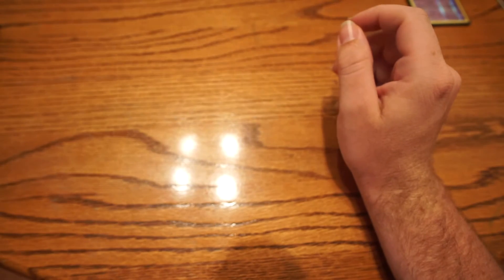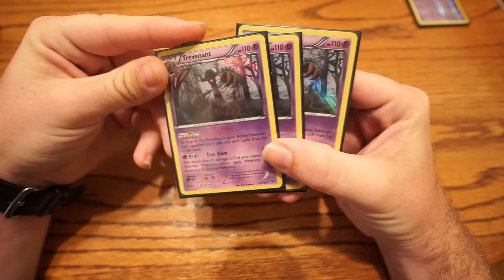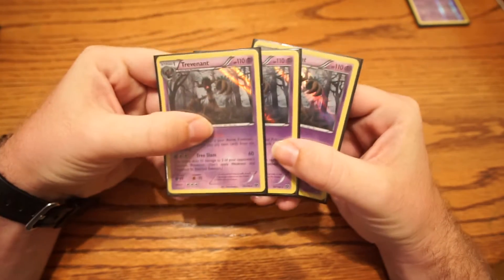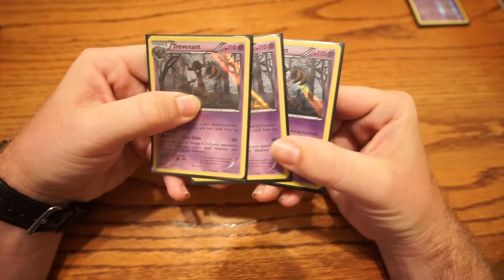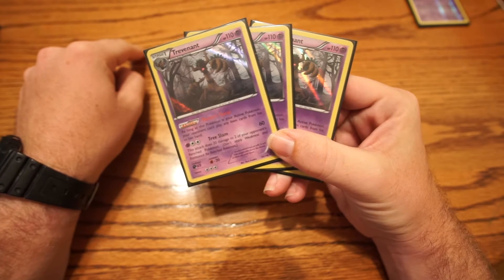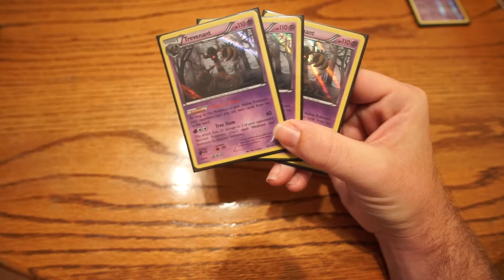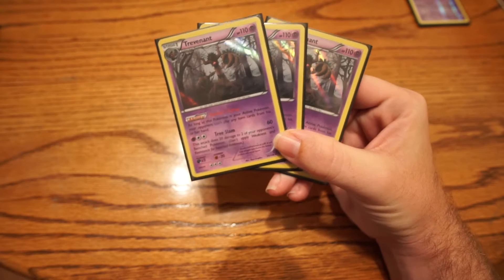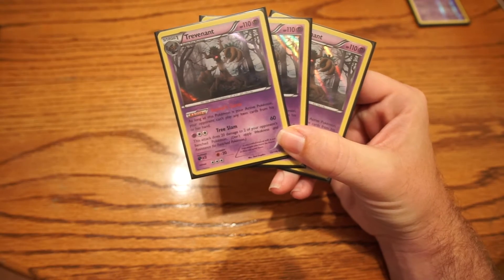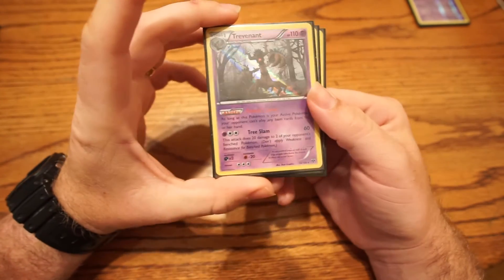I run three of the XY Trevenant, known as the Forest Curse Trevenant — the one that gives you the item lock ability. As long as this guy is active, your opponent can't play items, but you can. He also has the attack Tree Slam, which does 60 base damage to your opponent's active Pokemon, then 20 damage onto two of your opponent's bench Pokemon. This is pretty much the MVP of the deck.